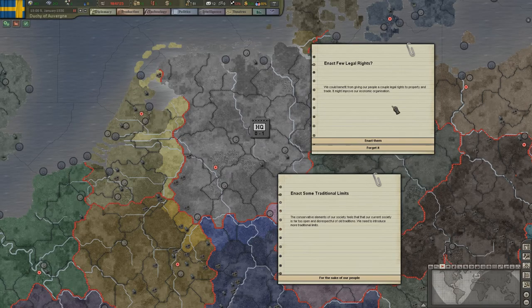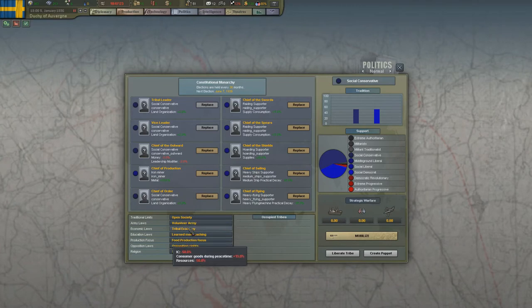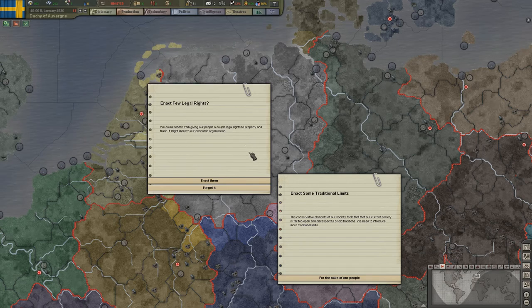You will get events that pop up, and once you have a certain party at a certain strength along with some other factors, these events will fire. This one will increase the economic laws to make you more industrial and more powerful production-wise. You can either refuse, which means you can't enact a law again until October — a long while — so you can't get another one of these events until then.